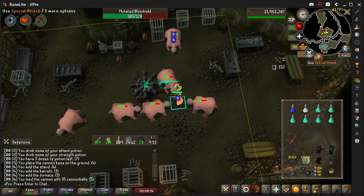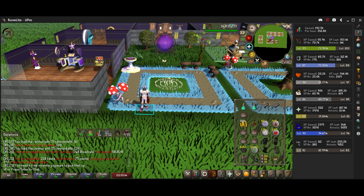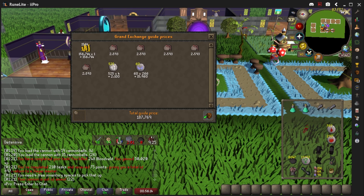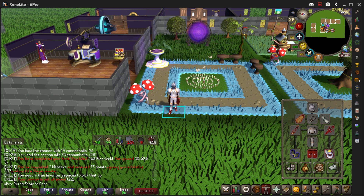45 minutes later we have gained 50,000 Slayer XP and 192,000 XP overall. As you can see the Bloodveils are a very good task for XP — it's very fast and very AFK. We still made a profit even using almost 2,000 Cannon Balls, making 337k GP.